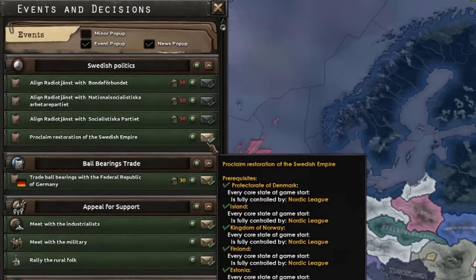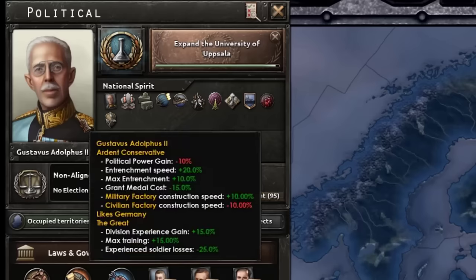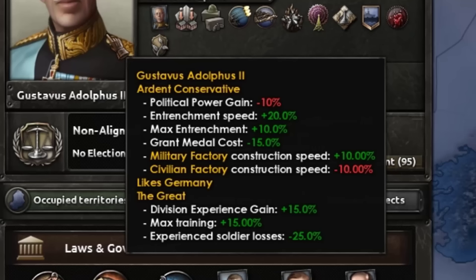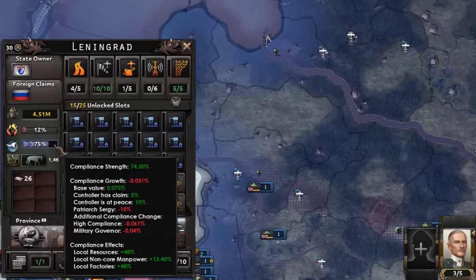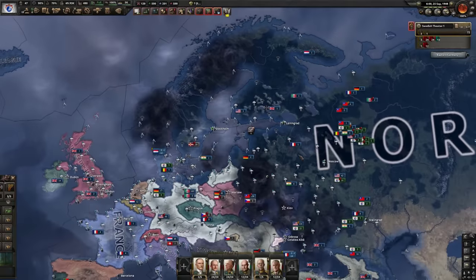Finally we can click the button — we formed the Nordic League, which gave our king Gustavus Adolphus the trait 'The Great.' The bonuses are division experience gained 15%, max training, and experienced soldiers lost — not exactly great at this point. More importantly, it does give you 70 compliance in Hanover, Leningrad, and Mecklenburg. You can't actually get cores on these lands but the compliance is useful.